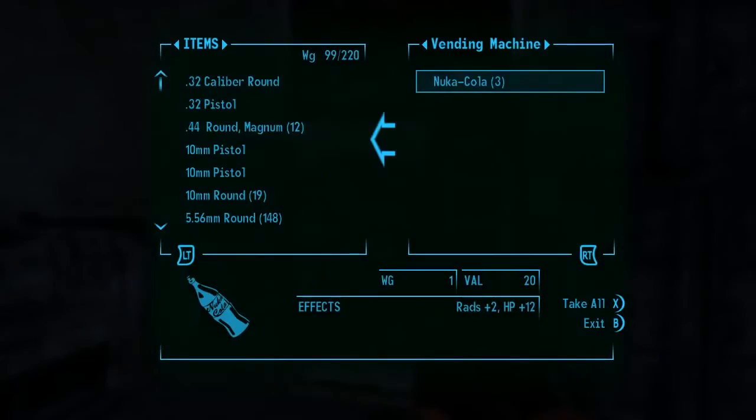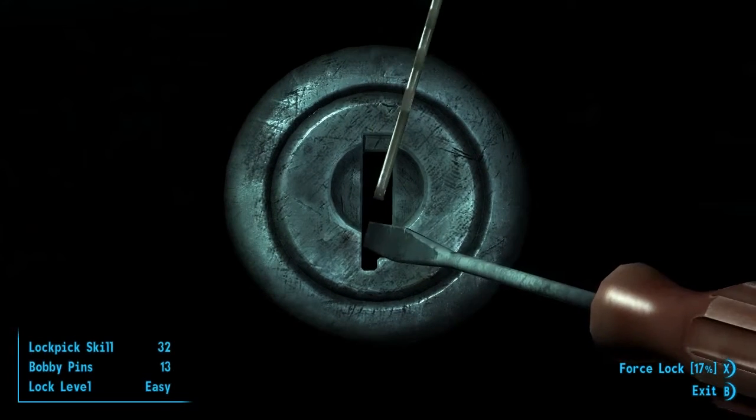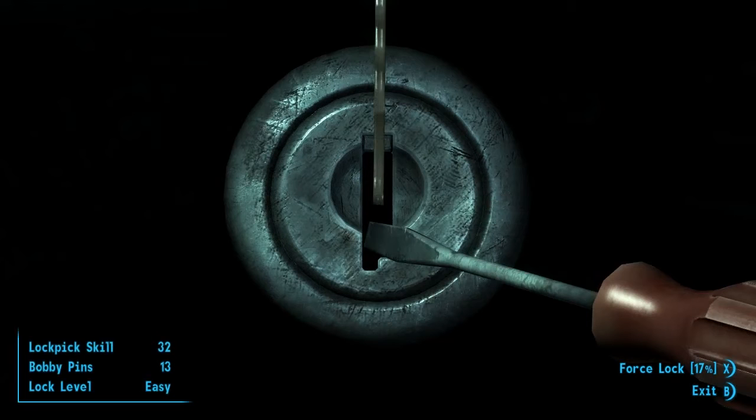Let's see if we can get something out of here — just normal nuka-colas. But there's a locked ammunition box here. Let's see if we can... oh, almost.